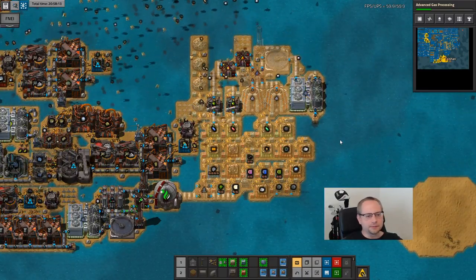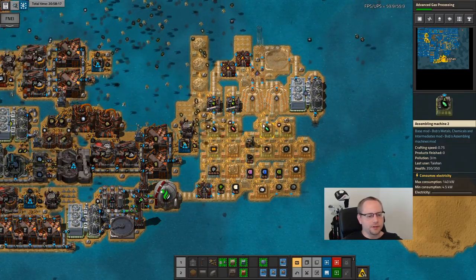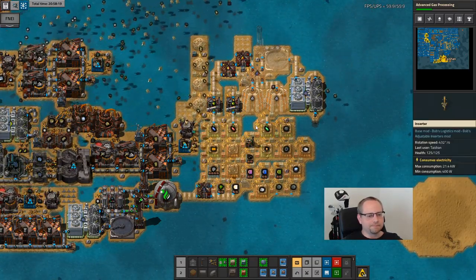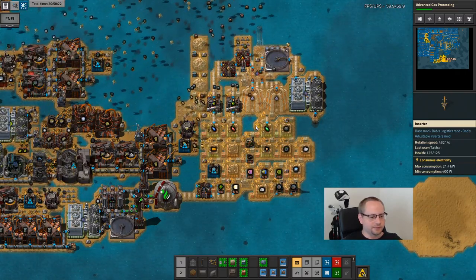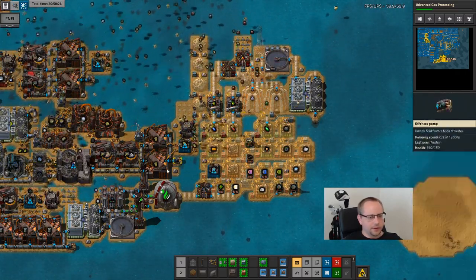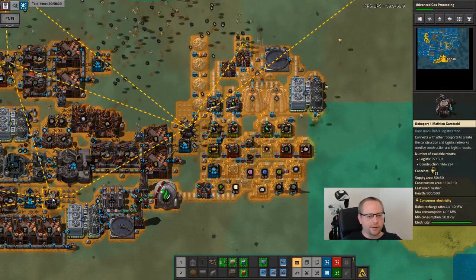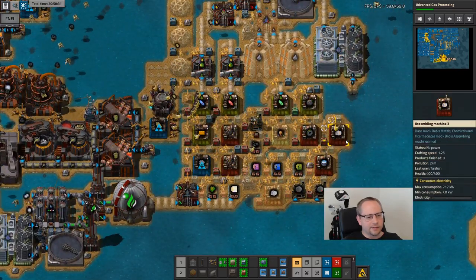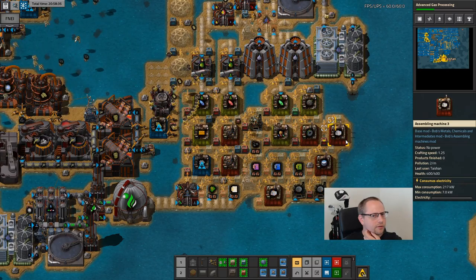I'll do it later. I need to get modules up - that's more important. Way better, don't need fast inserters. Logibots - how are you doing? 1500 of them now. Wow. Fail attempt at trolling was fail.